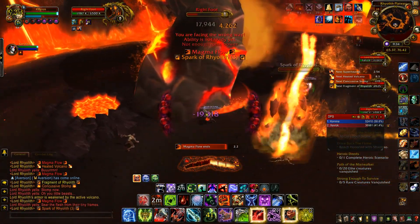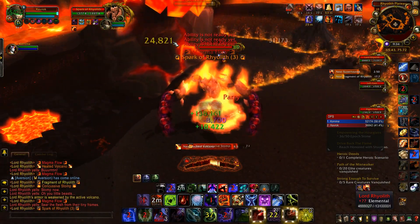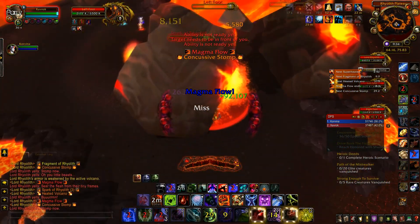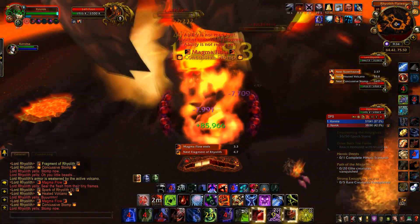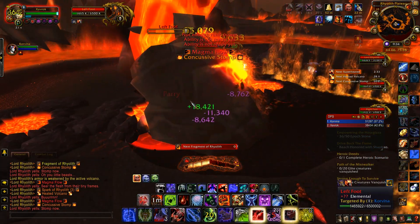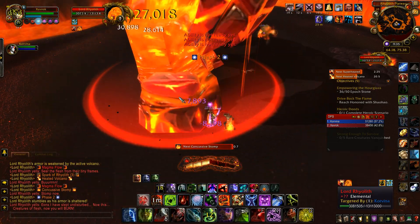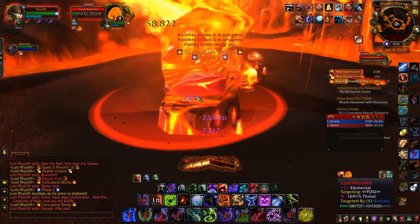He also does a concussive stomp ability — it's really nothing to worry about, it hits for like 35,000 to 40,000. The Sparks of Ryolith adds are a good bit tougher than the other adds that pop up. They do a lot more damage, so for a death knight or main tank it's not a big deal, but if you have a clothie or other squishy DPS, you want to get them down quick.